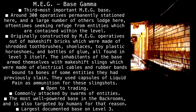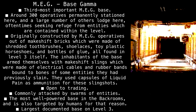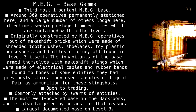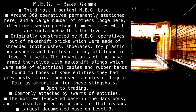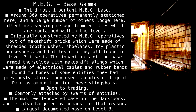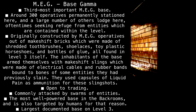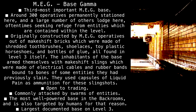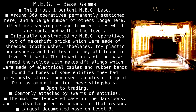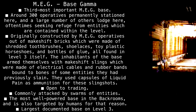MEG Base Gamma — Third most important MEG base. Around 300 operatives are permanently stationed here, and a large number of others lodge here, oftentimes seeking refuge from entities within the level. Originally constructed by MEG operatives out of makeshift bricks, which were made of shredded toothbrushes, shoelaces, toy plastic horseshoes, and bottles of glue, all found in Level 3 itself. The inhabitants armed themselves with makeshift slings made of electrical cables and rubber bands, bound to the bones of previously slain entities, using capsules of liquid pain as ammunition. Open to trading. Commonly attacked by swarms of entities. The most well-powered base in the backrooms, and also targeted by humans for that reason. Largest documented base on Level 3.